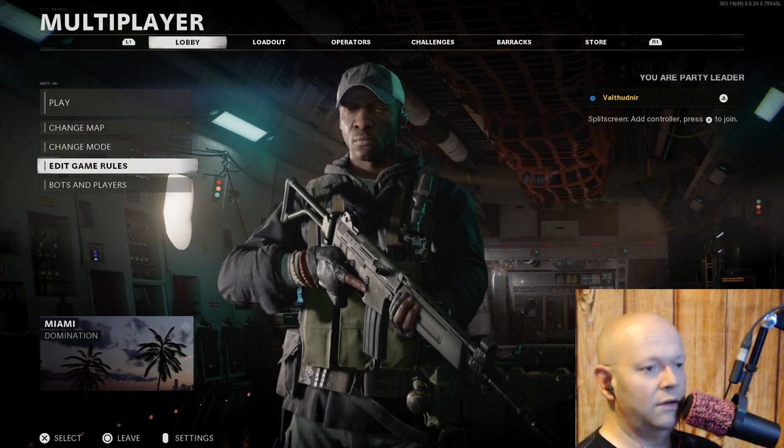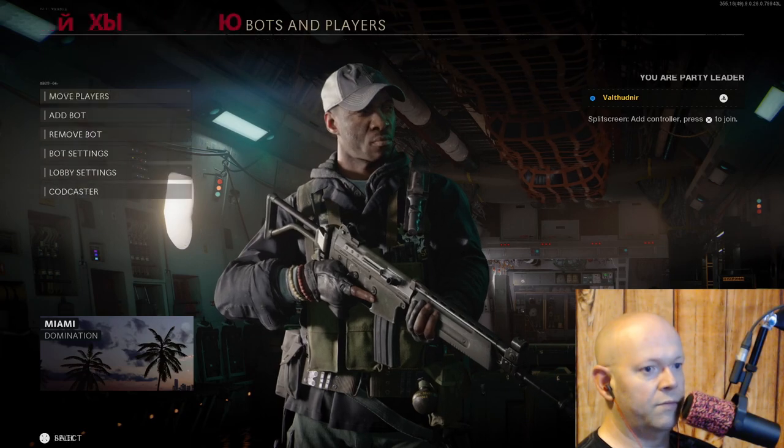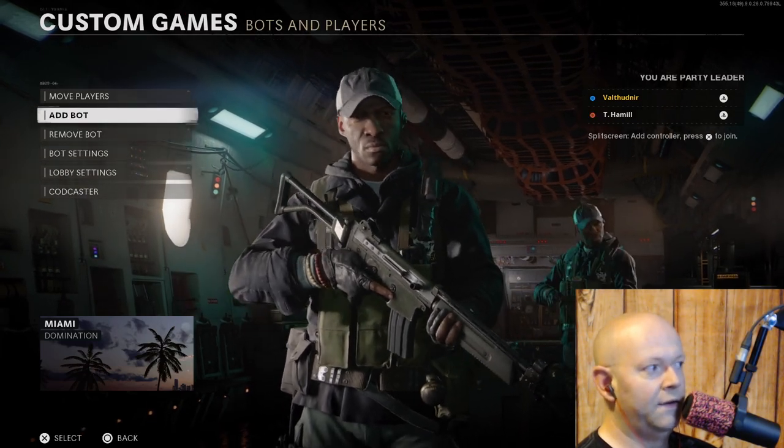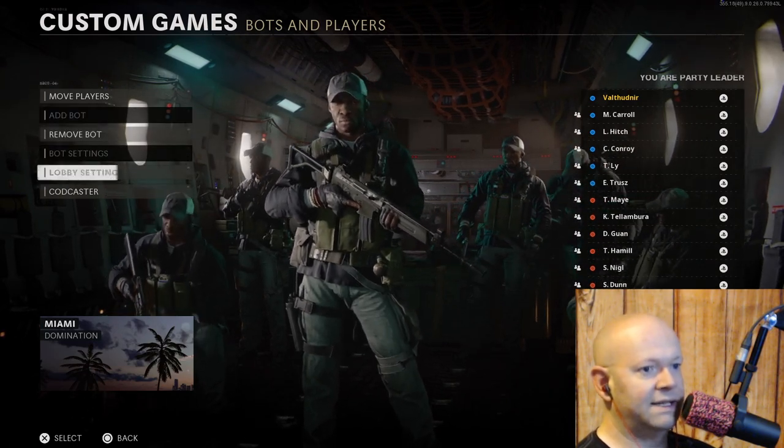So we're in local multiplayer offline. You go to bots and players, and you can see that I can add bot and go to bot settings. We can go ahead and add them — do a max of 6v6, then it grays out.